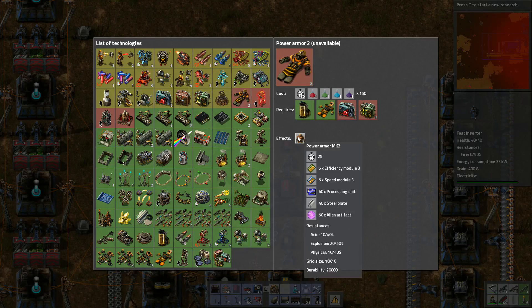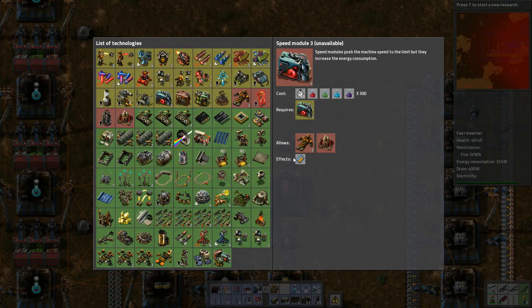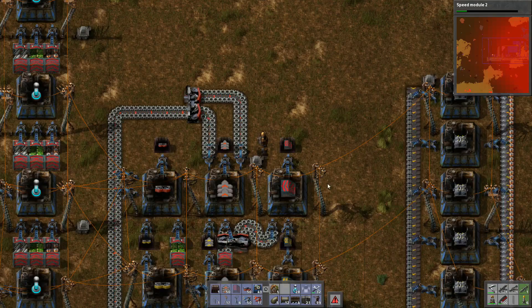Power armour is already done! What do I need for power armour 2? If we could go straight to power armour 2 that'd be pretty cool. Speed module 2 — fine. Now we're taking some damage, one of the gun turrets down by the iron mine.